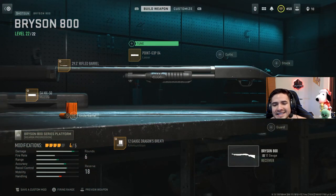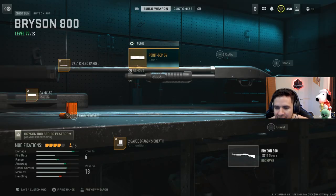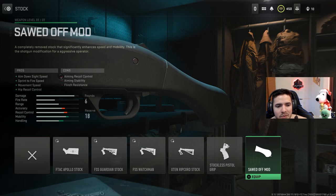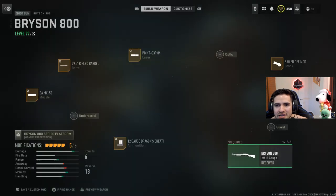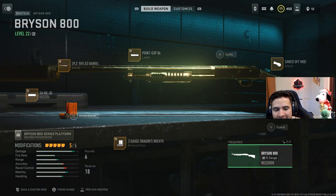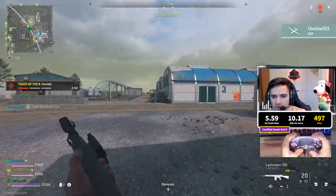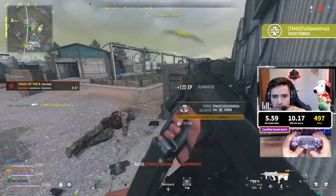For the laser tuning, you can go sprint-to-fire speed but I like the hip spread, so tune for hip spread. To keep the gun from being too slow, go with the stock — the Sawed-Off Mod — giving us speed, movement speed, and helping with hip fire, something we really need. Toss on that gold camo and here you have it: one shot up close, and about 10 to 15 meters you'll down people in two shots. This is the new disgusting meta in Warzone.